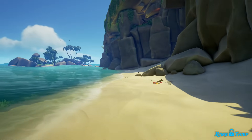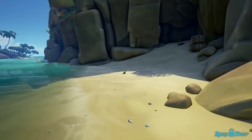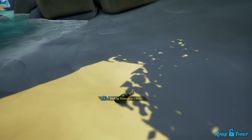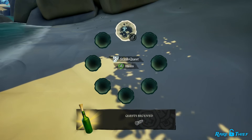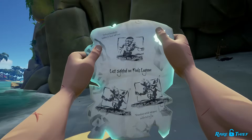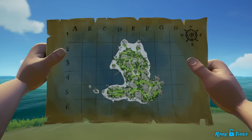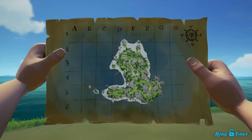To find a Message in a Bottle, search every beach for a green bottle sticking out of the sand. You can also find Messages in a Bottle floating in shipwrecks. Once you find one, interact with it to see what type of quest you receive. An X Marks the Spot quest will direct you to an island with Buried King's Chests that you can dig up.